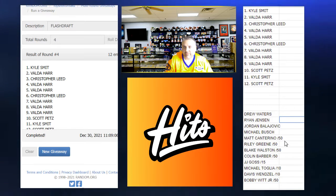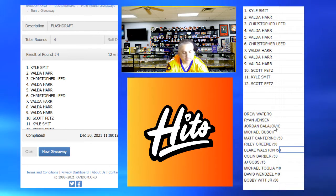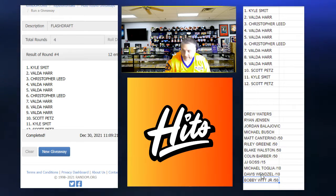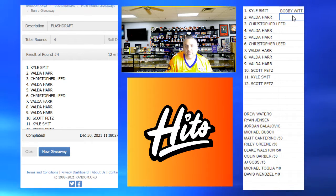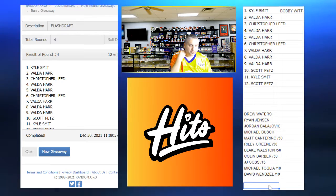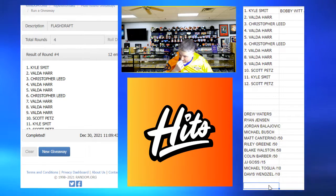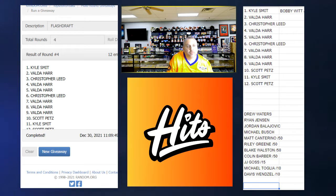This is the list we're going to draft from, so all you need to do is say who you're going to take in order. Kyle has first pick — he will take Bobby Witt Jr., and that is off the board. Valda, you have the second pick. The list we're drafting from is right down here if you have any questions. Worth a shot, Scott — throw it out there.